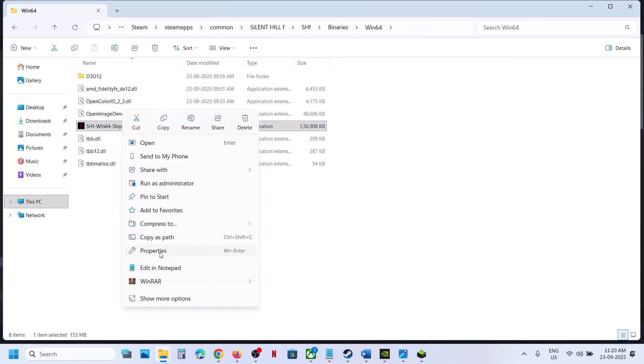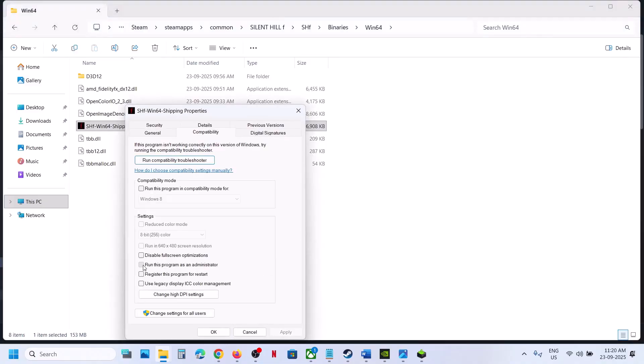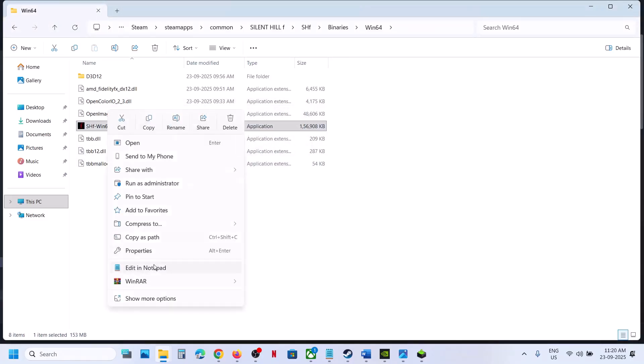If that does not work, make a right click, go to Properties, go to the Compatibility tab, and put a check on the box which says Run This Program as an Administrator. Hit Apply, click OK, then double-click to launch the game and check.